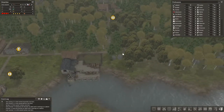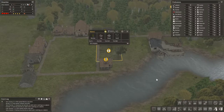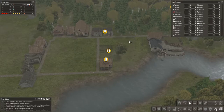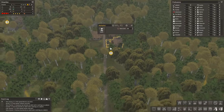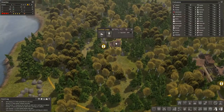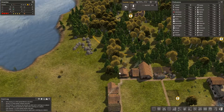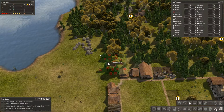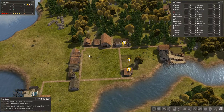You hear me there, logger? Let's get rid of that tree. We'll take down the herbalist area, the forester area, and these trees right here. Let's take those trees down for now.